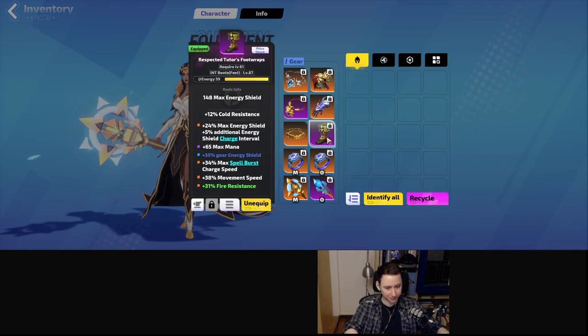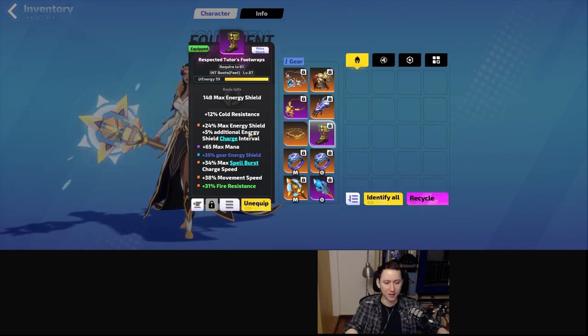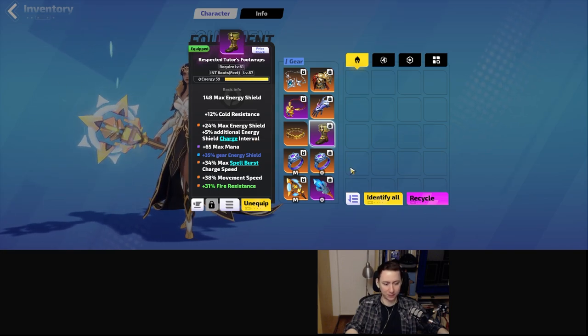For my boots, I ended up grabbing something quite simple — movement speed and spellburst — and crafted off that. I went for energy shield prefixes and a little bit of crafted fire resistance.